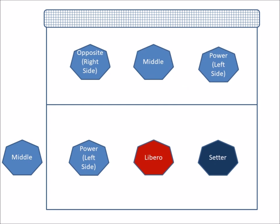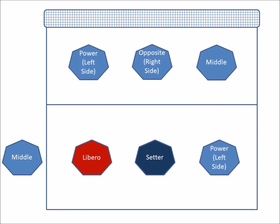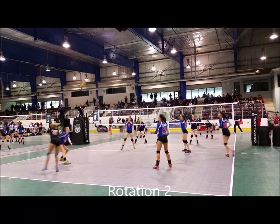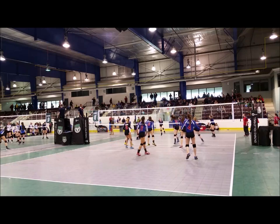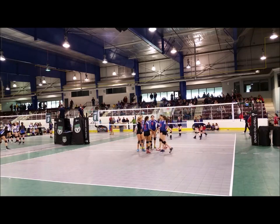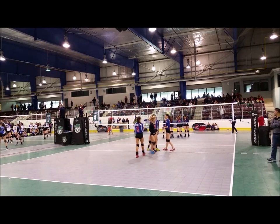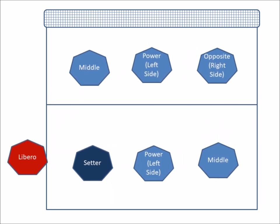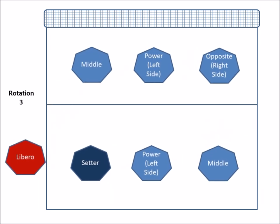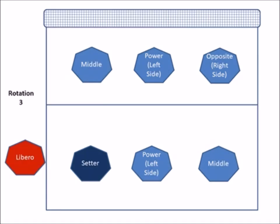The team will play rotation 1 and then go into rotation 2 with the libero on the court. When the team is ready to move to rotation 3, the original backcourt player — in this case the middle — will enter the court in zone 4, which is in the frontcourt, and the libero will exit. This is because the libero only plays in the backcourt, and a natural middle player will have a stronger attack in the frontcourt.